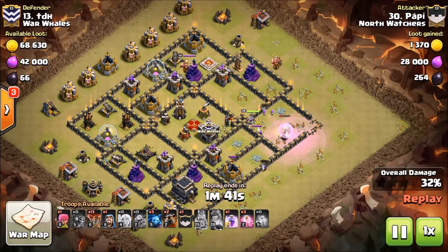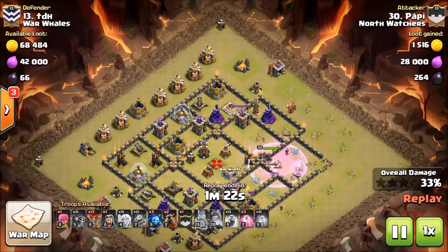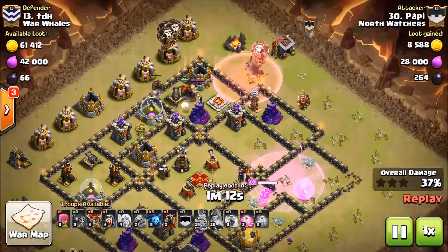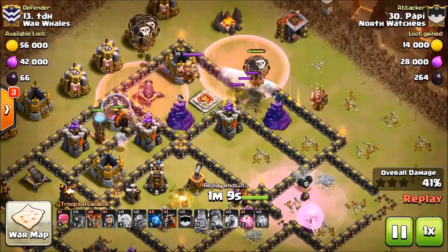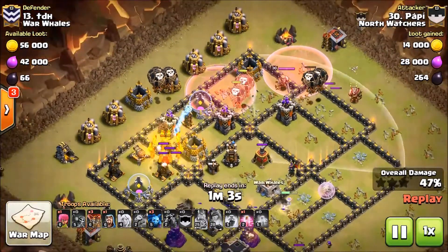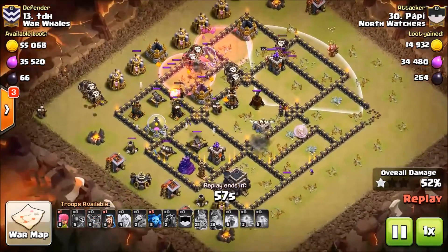I was thinking, do I use another rage? I really needed that sweeper down — I knew that if I got up in that pocket I'd be good. I decided to rage pretty soon because I was looking at the time; I really needed to start my lalo at about a minute thirty. Pay attention to this first group of balloons I dropped — this archer tower almost screws me here because the queen did not get the sweeper, and that archer tower takes out that group of balloons.